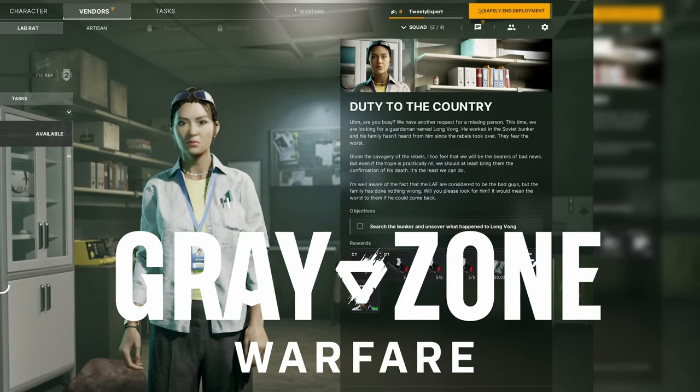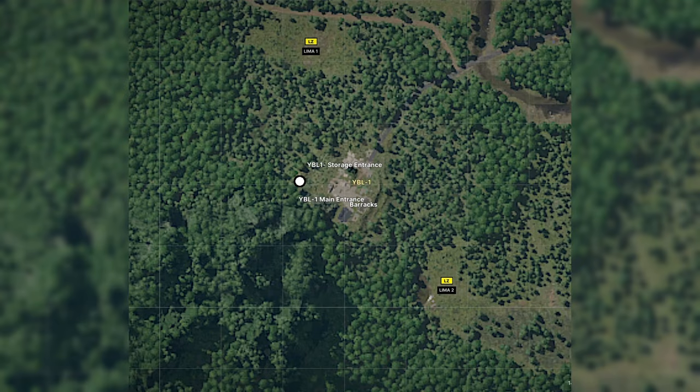You have the quest Duty to the Country in Grey Zone Warfare. Here's how you find it. Pause for the map. YBL is located in the bottom left corner of the entire map and look for the white dot to know where to go.